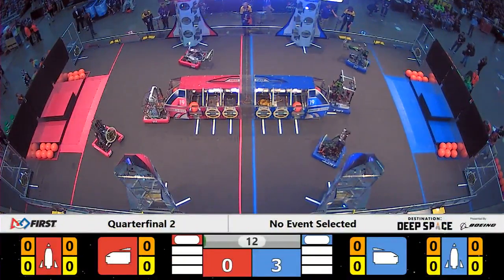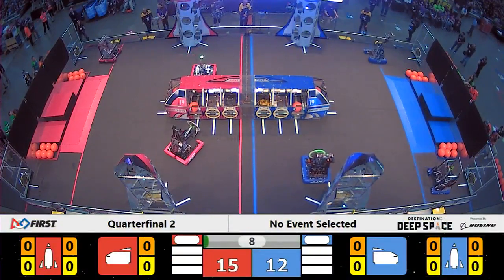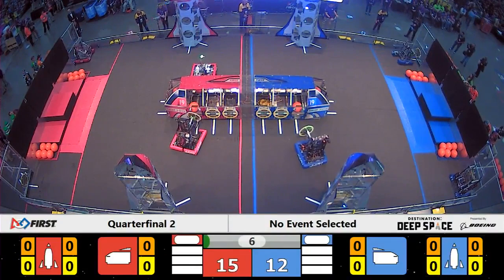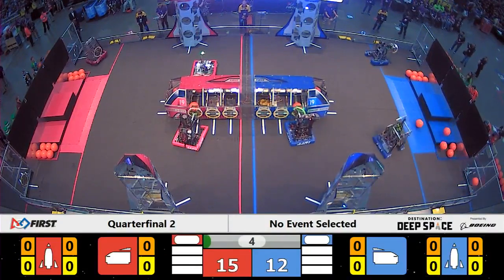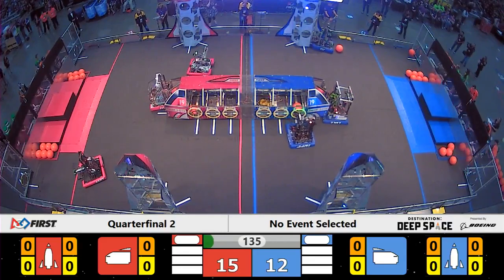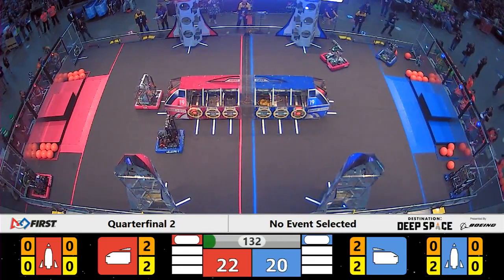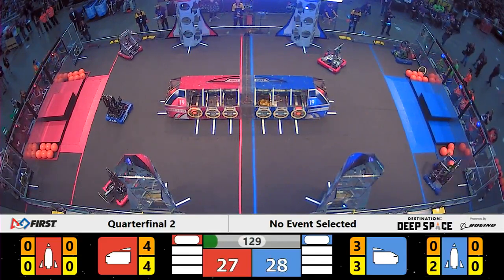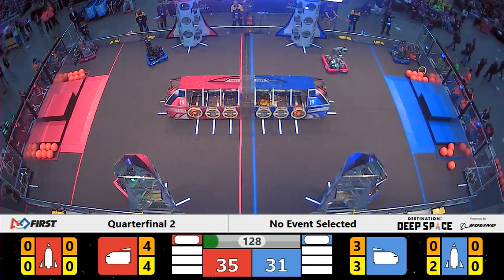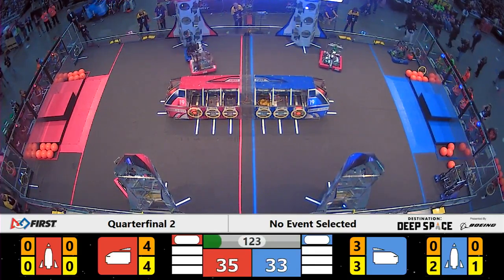Einstein round robin match number 2. Checking out this red alliance right away — they have a slight advantage: two null hatch panels left off of their cargo ship. They also had an extra robot ready to exit the habitat from level 2 for 6 points. Scores on the board indicating 19 points for the red alliance and 26 for the blue alliance. Scores still coming in as referees finalize the panels and cargo placed during the sandstorm.